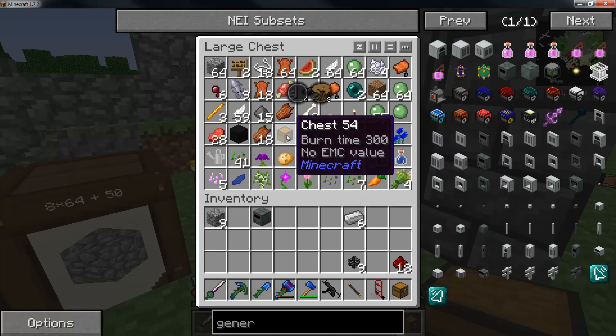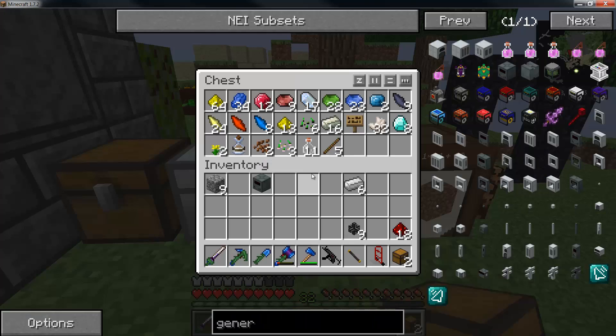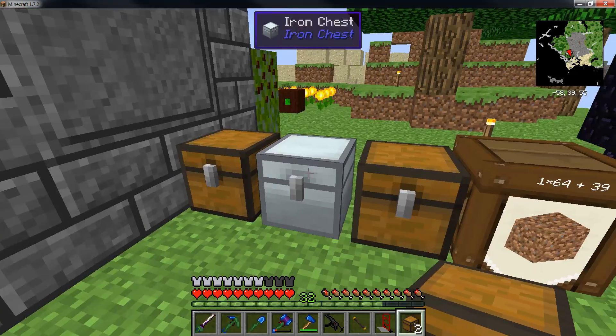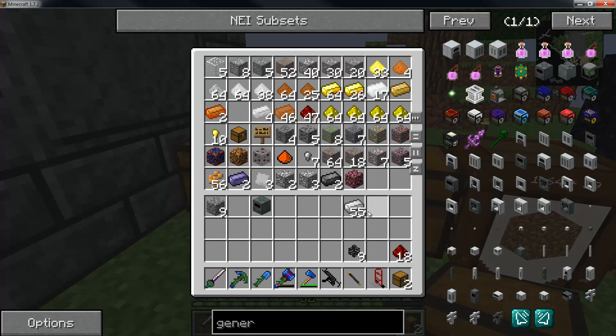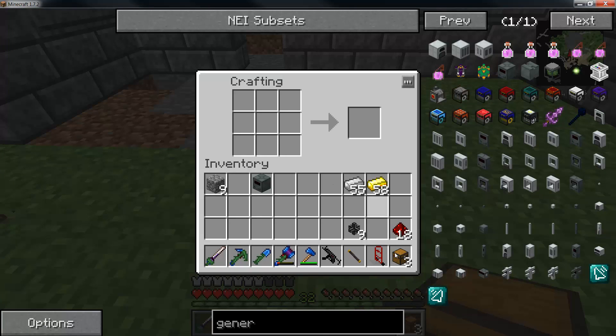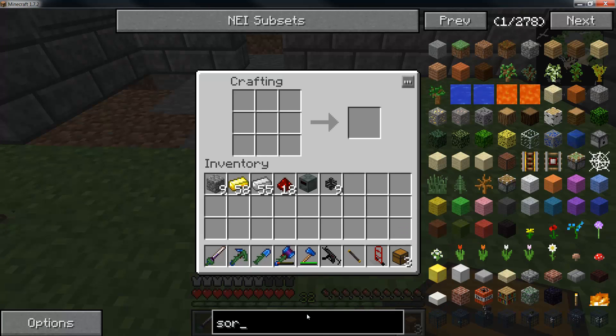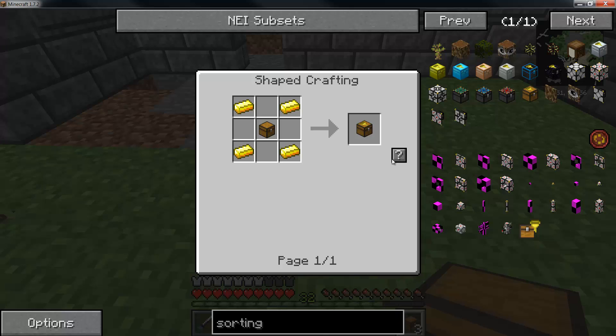I know I had one chest around here. Let's see how many empty chests I have right now. So we have three — let me grab some ingots now. For our input chest, I'm going to switch over to the sorting chest tab and we're just going to have a regular sorting chest, just like that.